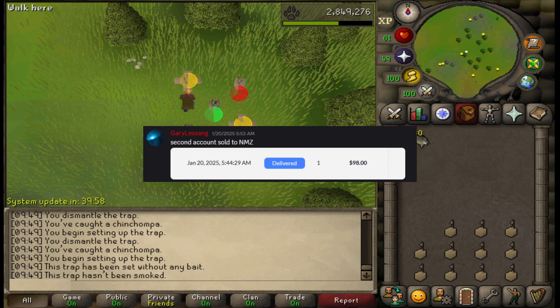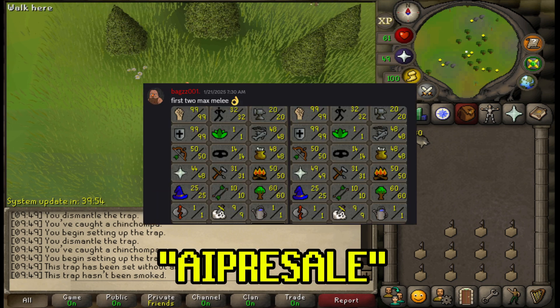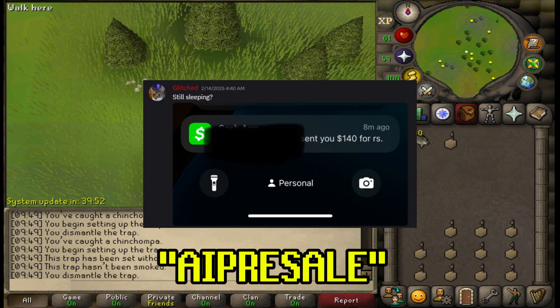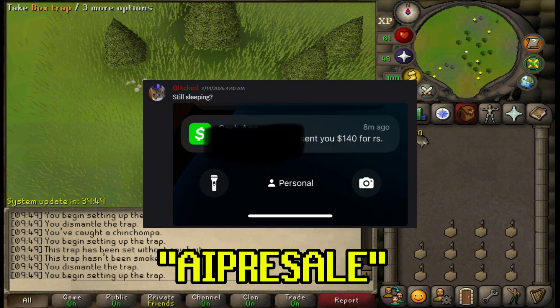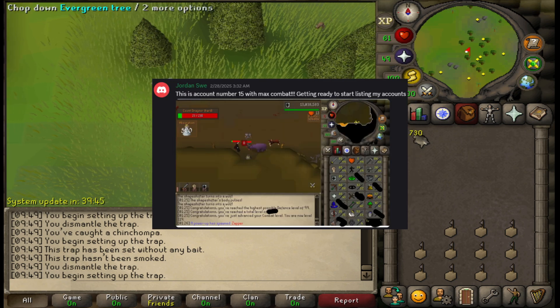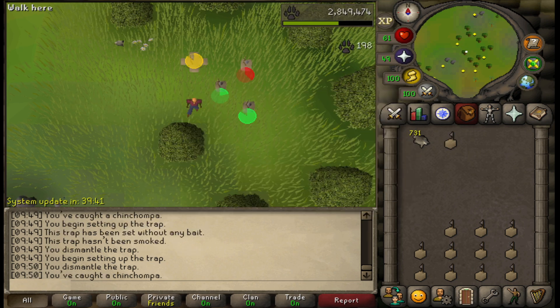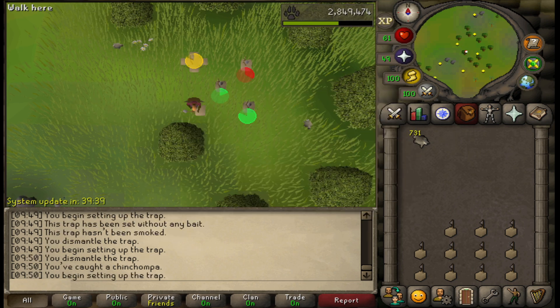In this video I wanted to update you guys on the hunter script. It's still in pre-sale right now but should go live in the next few days. Until then you can get the script for 20% off with the discount code 'AI pre-sale' — if you're running a big gold farm, that discount will be significant. Thanks for watching and I'll see you in the next one!